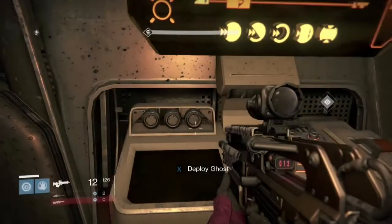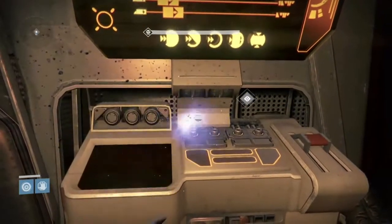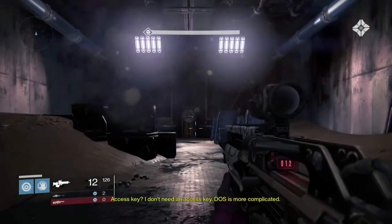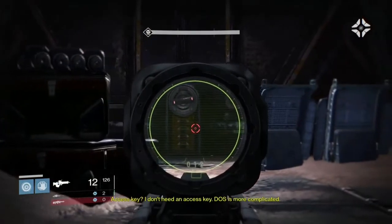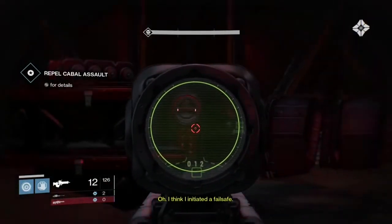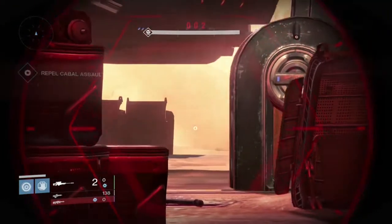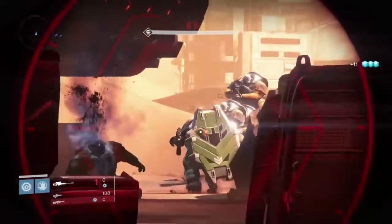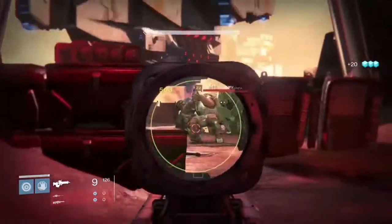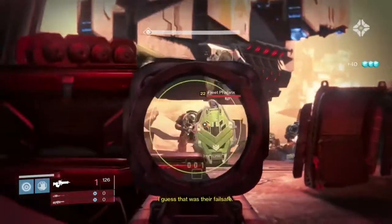So you'll see me use the resupply code. I was at 12,863 glimmer when I started, and I'm making about a thousand glimmer every run through — about 800 or so off the glimmer itself and of course 200 off of the item you take back to the Cryptarch. So you're talking about a thousand glimmer per run, and a run takes anywhere from three to five minutes. It's pretty fast farming. I don't know of anywhere else to go to farm faster. I hope this helps — enjoy!